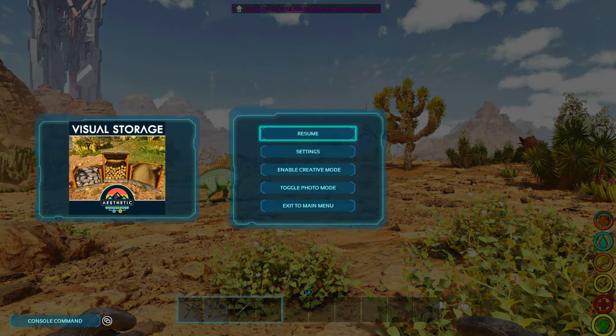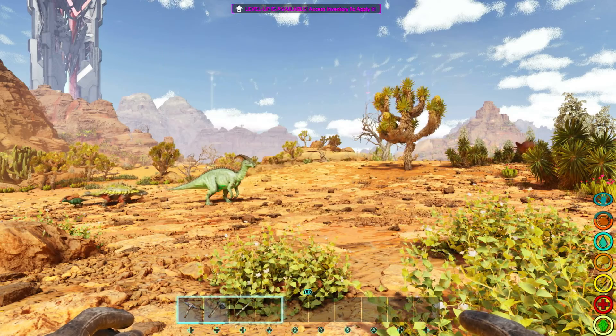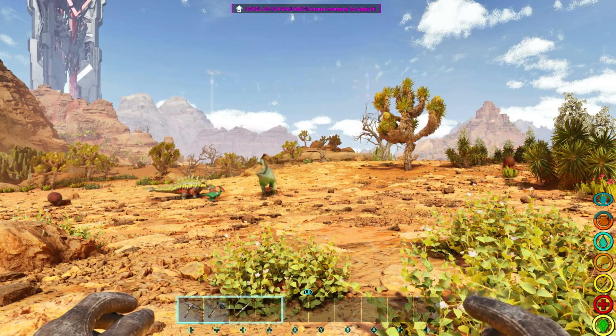So first off we are gonna bring up our admin command and the first one we are gonna be putting in is sg.PostProcessQuality 6. This one here is gonna actually help build with the other ones. You'll see once we actually get all the codes in how it actually looks.